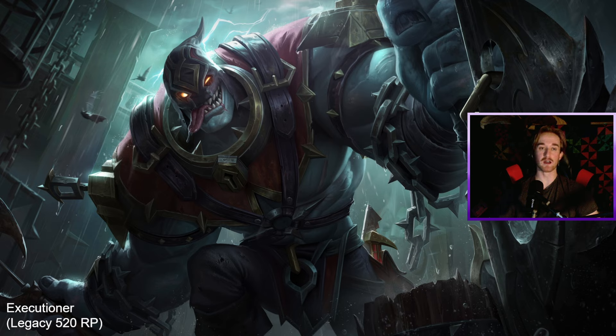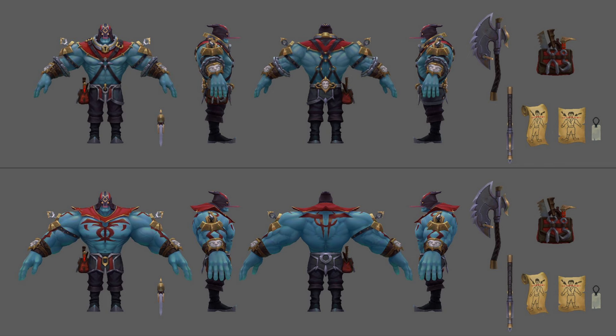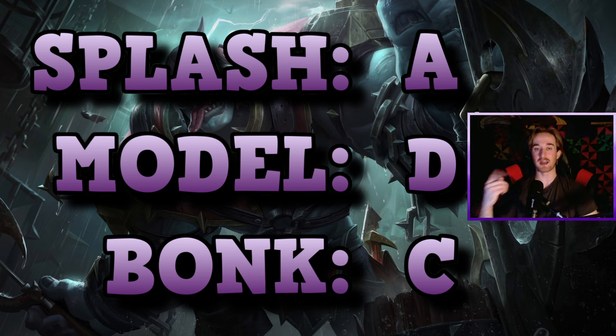Next skin is Executioner. This skin used to be my absolute favorite skin of Mundo's. Since they changed it, I don't really like it as much anymore. The splash art is really cool and really sinister — love it. The in-game model, however, they went a kind of blue-red-purple route, when I wished it had been more black and gray and purple. The axe is a cool touch, but it doesn't really look like an Executioner's axe. The sound of the cleaver is just the smack of an axe, which sounds basically the same as the bone saw. So: splash art gets an A, the model gets a D — one of my least favorites. The bonk gets a C.